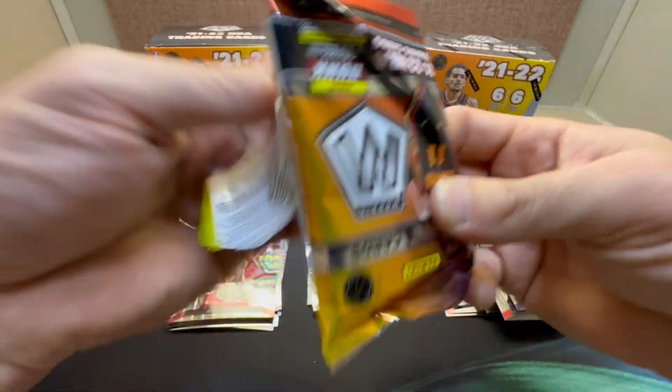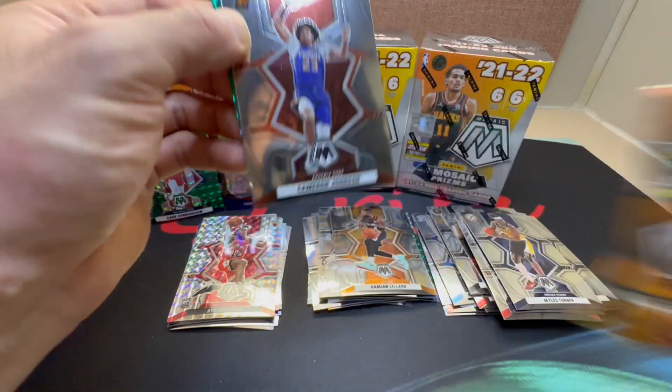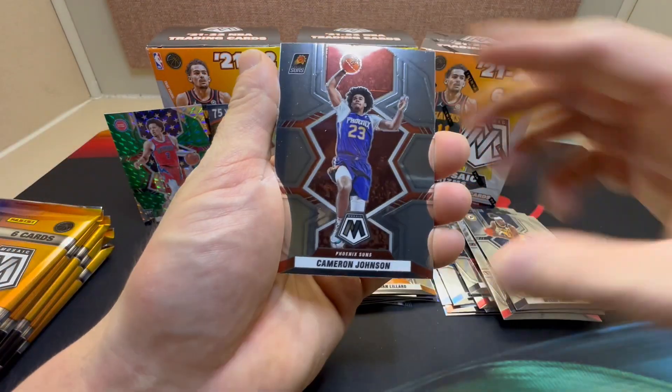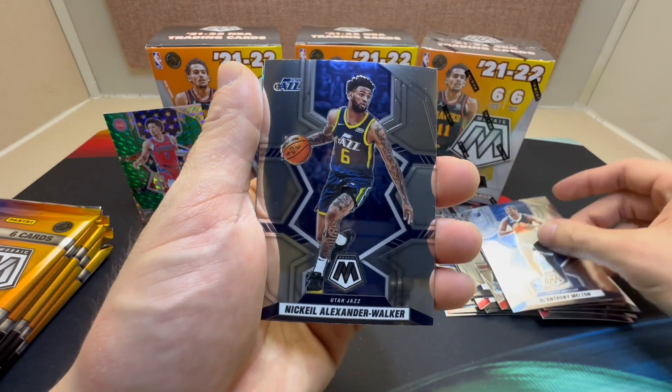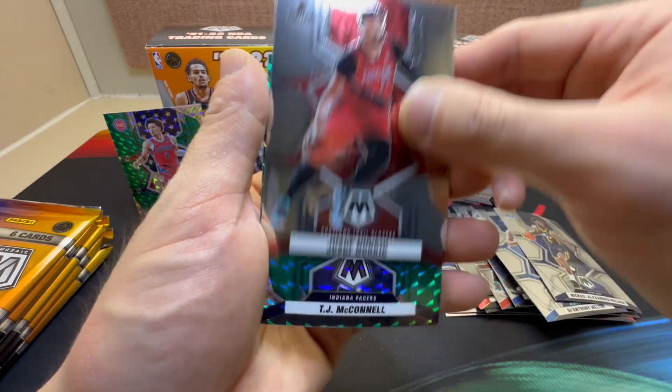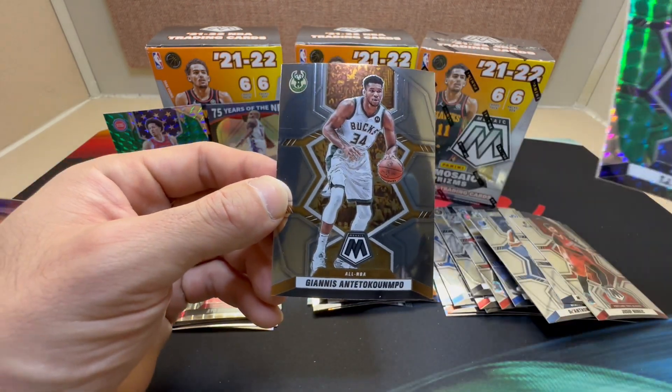Okay, second blaster. We got a green in this one — Cam Johnson, Anthony Melton, Kiel Alexander-Walker, Smailagic, nice TJ McConnell, and an All-NBA insert.